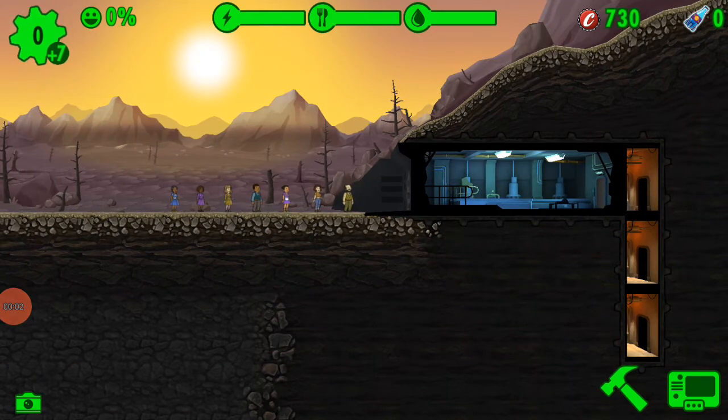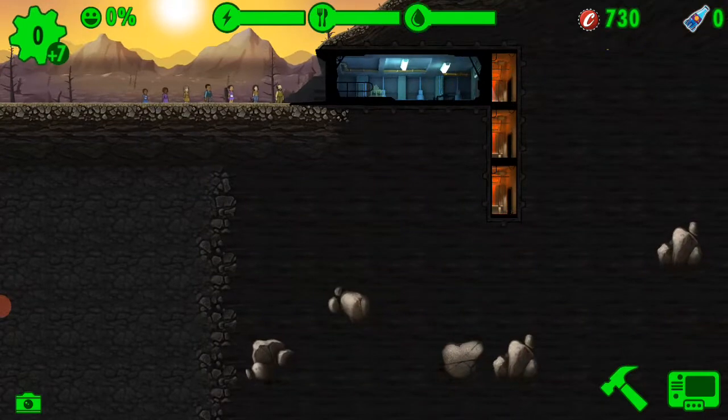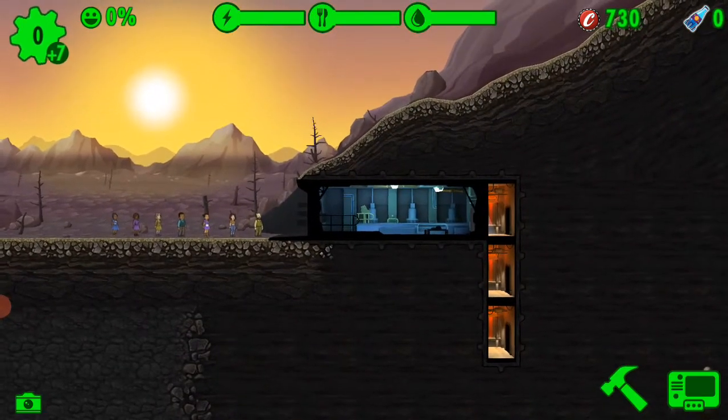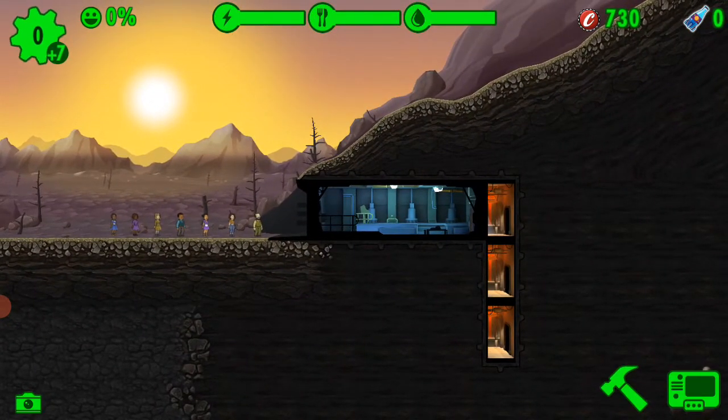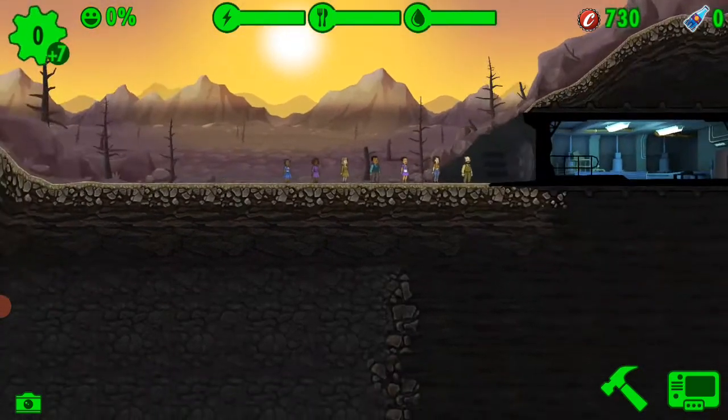Hello everyone, it's me Preston Smith. I'm back with a brand new series on this channel. We're playing Fallout Shelter, an Android game — this is a very old game, I used to play it four years ago. In this game, the objective is that you're the master of a nuclear shelter.